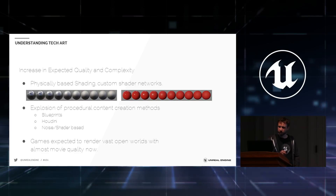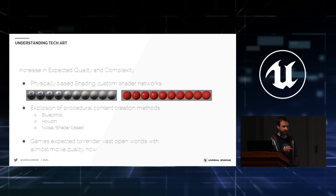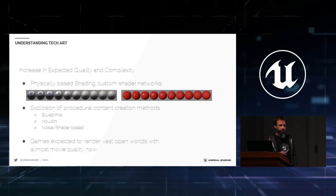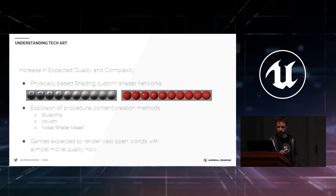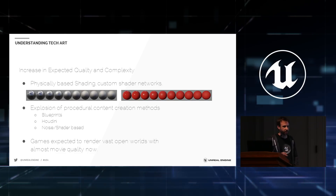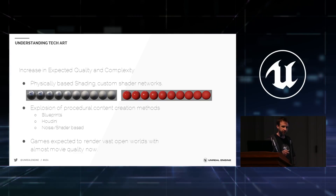There's also an explosion of procedural content creation methods. Our own blueprints inside UE4 are a great way to lead into more complex tools — Zach covers how blueprints lead directly into full C++ development. Programs like Houdini with the Houdini engine are adding new ways for people to scale up content creation. These are areas where we're looking for people who specialize because they help fill gaps and increase our process.